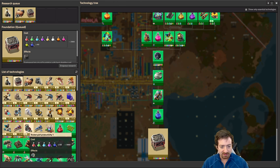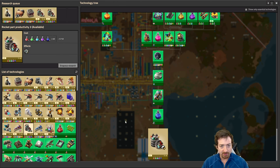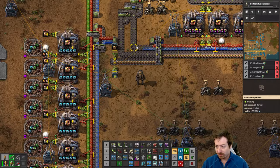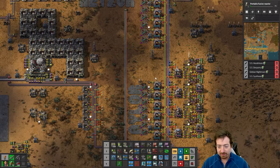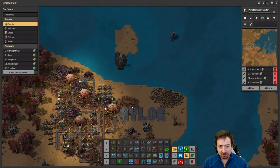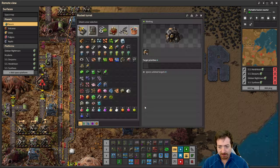Wow, that feels crazy. I'll start with a couple of those research — just make everything cheaper. So then we noticed that this was broken, which led us to the whole Gleba discovery.